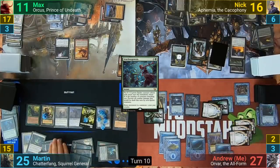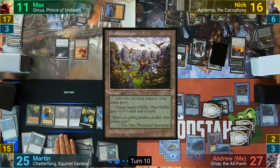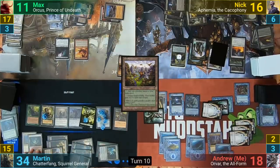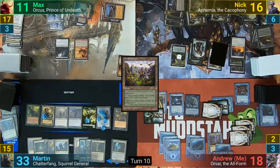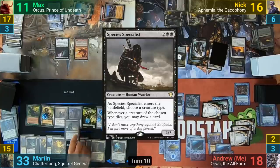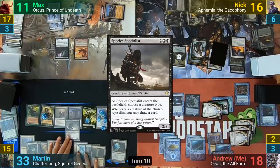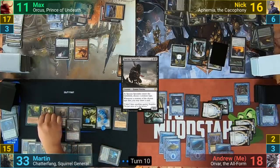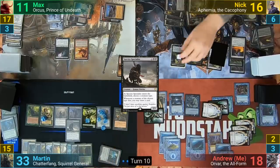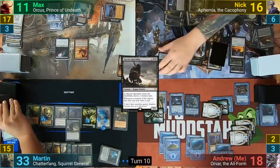At the end of turn, Martin makes two more Squirrel tokens and tries to take out Orvar by sacrificing nine squirrels. I stop this by activating Griffin Canyon to pump Orvar, but I do get drained for nine from the Blood Artist triggers. Martin untaps, loses one to the Arena and draws from it and for turn. He plays a Forest and casts Species Specialist, naming Squirrels. He then uses Squirrel's Nest to make two more squirrels, and sacrifices two squirrels to take out Ephemia, drawing Martin two cards.